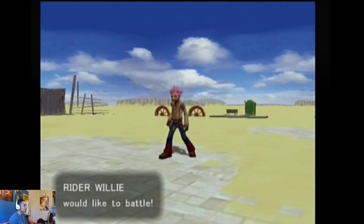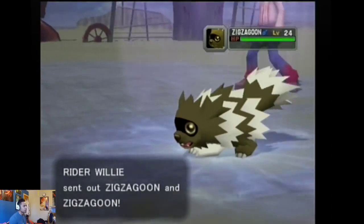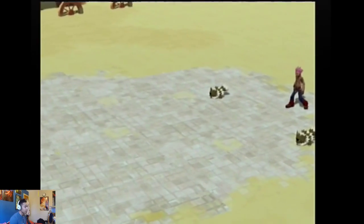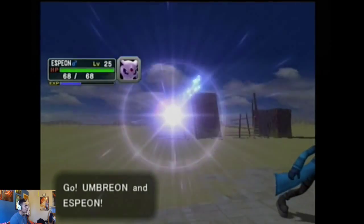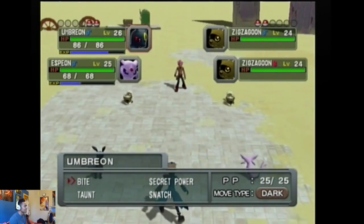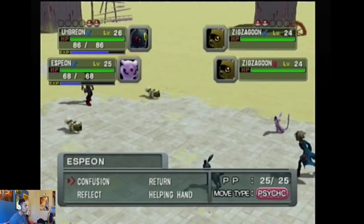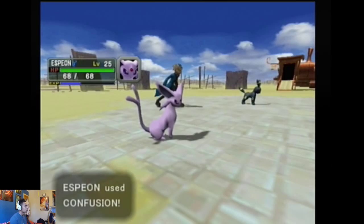Alright guys, this is going to be our first Pokemon battle of this game. Ryder Willy would like to battle — let's do this. In this game you get the choice of Espeon and Umbreon, and right now I believe we double battle with both of them. Yes, we do. We're level 26 and level 25 — a bit strange that they're both different levels. Let's see what moves we've got: Bite, Secret Power, Taunt, and Snatch. I'll Bite the Zigzagoon — we'll take one down first, then work on the other. And Confusion on the same one.